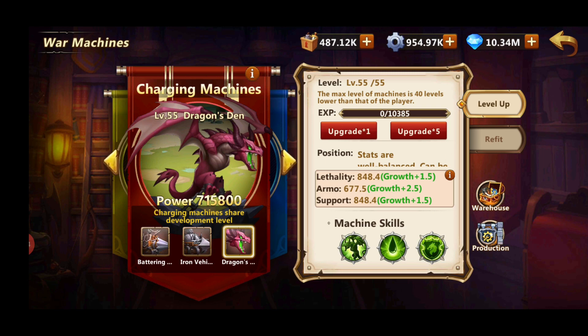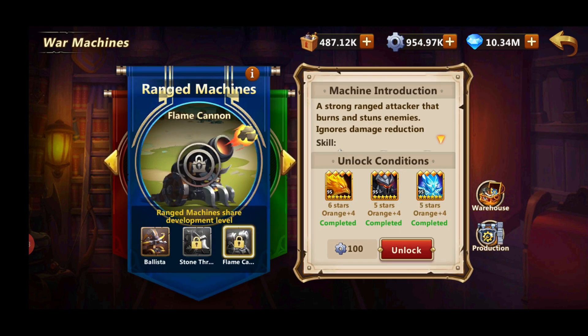Let's start with the Dragon Den. To unlock Dragon Den you need a three-star orange Green Dragon, three-star orange Bond Dragon, and three-star orange Black Dragon. It's quite expensive, but on top of that you also need 850 wheels called Precision Parts, so 850 is quite a lot.